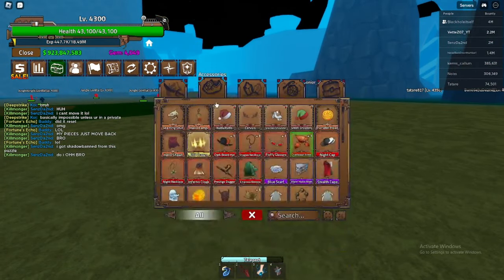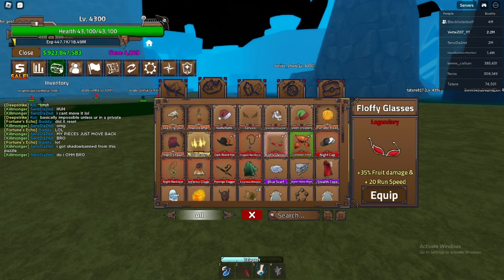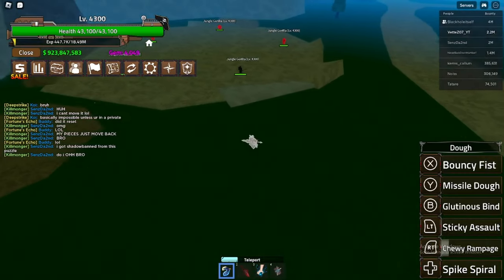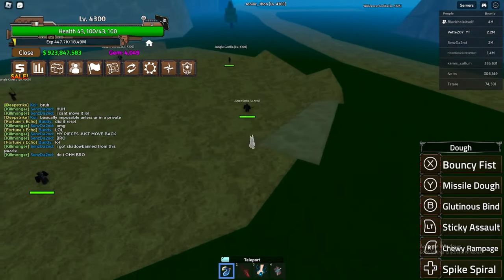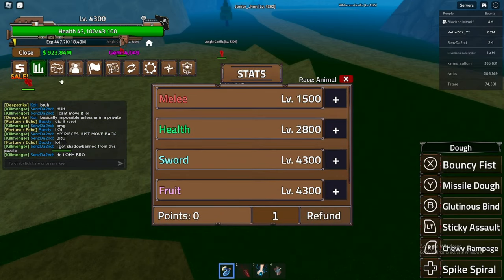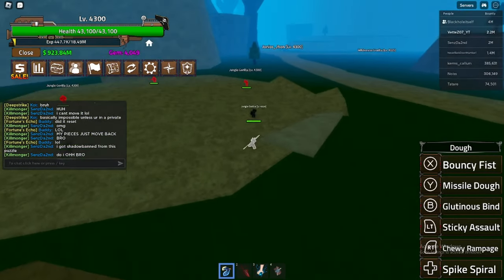So let's go try out the damage now. I will be equipping max stat fluffy glasses for maximum damage here in a second. But first let's see what it does without any buffs. My stats aren't max, but these are last update's max stats and they're not going to go up much.